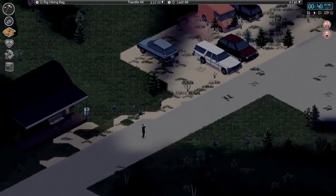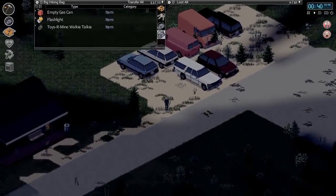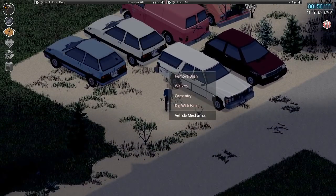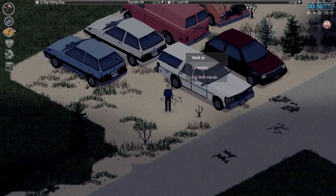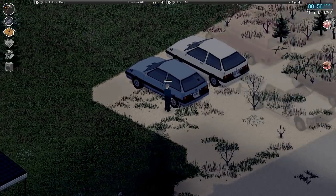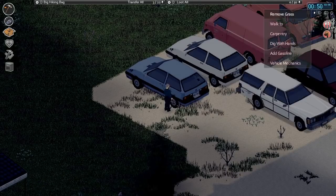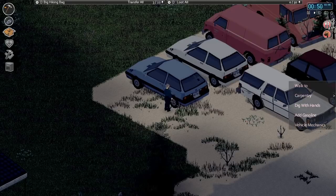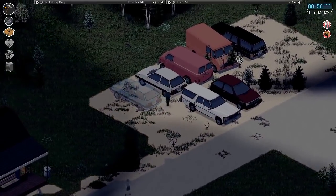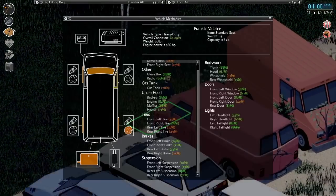We do have a ton of cars up here — a couple of heavy-duty cars. Might as well check those. Pull out our gas can, check for gas, siphon gas. Let's pull some from there, add gas. So none of these other cars have gas — that's fine. Let's head over to these heavy-duty cars and see what's going on here.